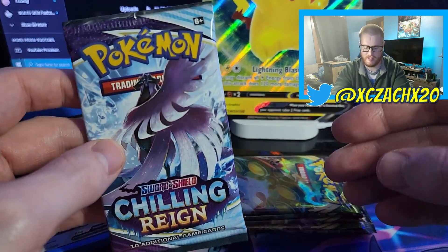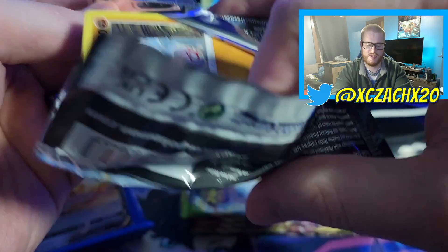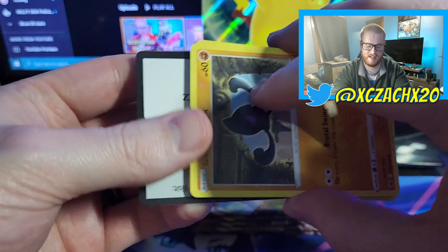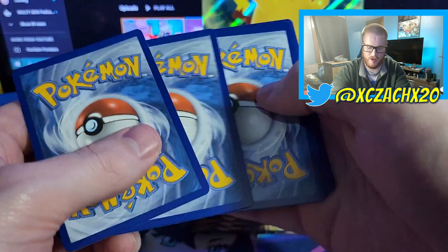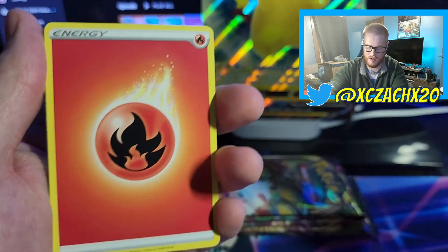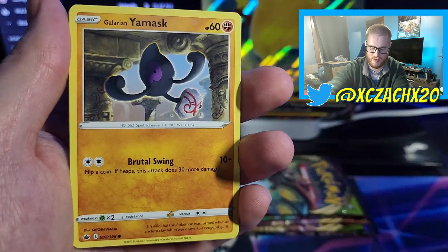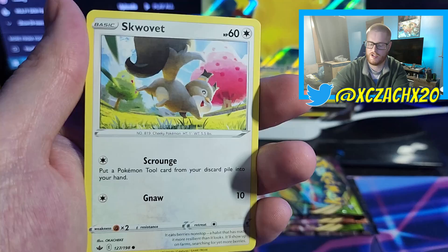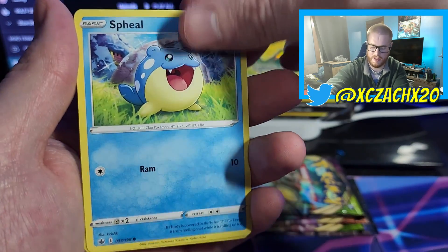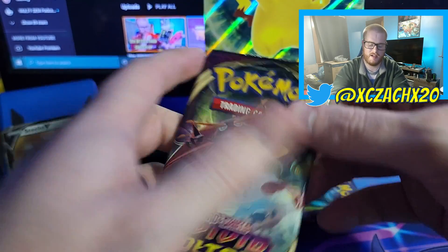Here is our last set of packs. The mysteries are gone, now we just have the packs. There is your Chilling Reign — swing it around. We got a Fire-type Energy, Latias, Old Cemetery, Impact Energy, Glaring Mask, Koffing, Shuppet, Sableye, Seel, Hatterene Reverse, and an Ampharos. I don't like Chilling Reign. At least I didn't get another Ice Rider.